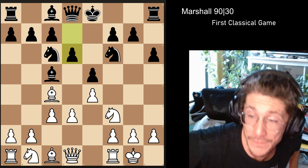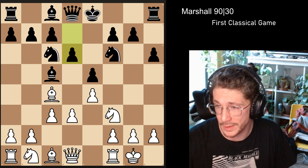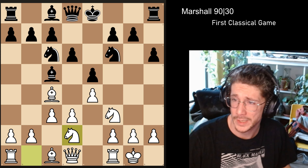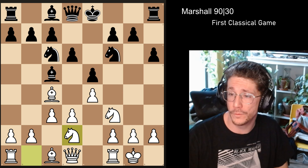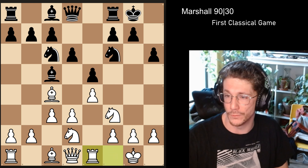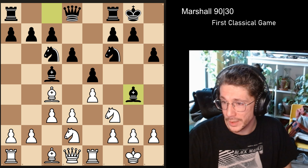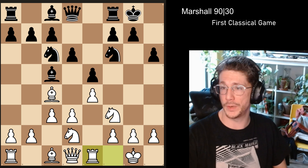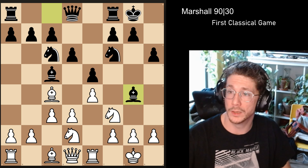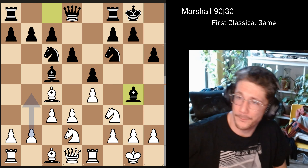The top move in the database by 45 percent is rook to e1. This looks like the first deviation from master's games — actually it's just the second-best move. Number one is knight bd2. Castles is the number one move by a heavy margin of 55 percent. We get rook to e1, so it's really just a move order thing. And then bishop g4 — we are officially in new territory, bishop g4 is not remotely on the list.